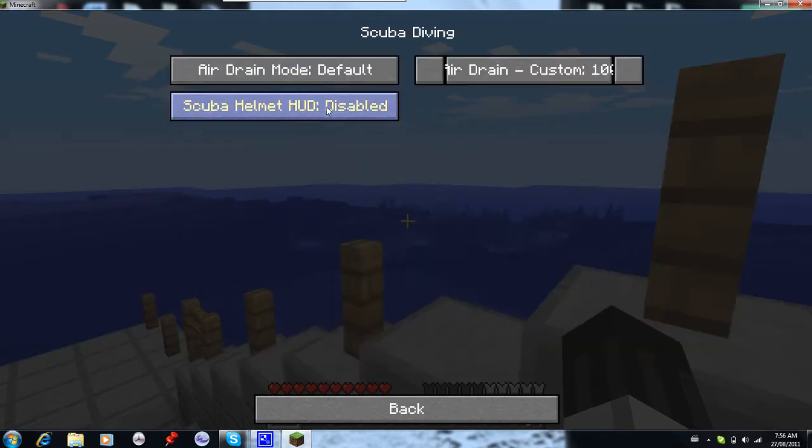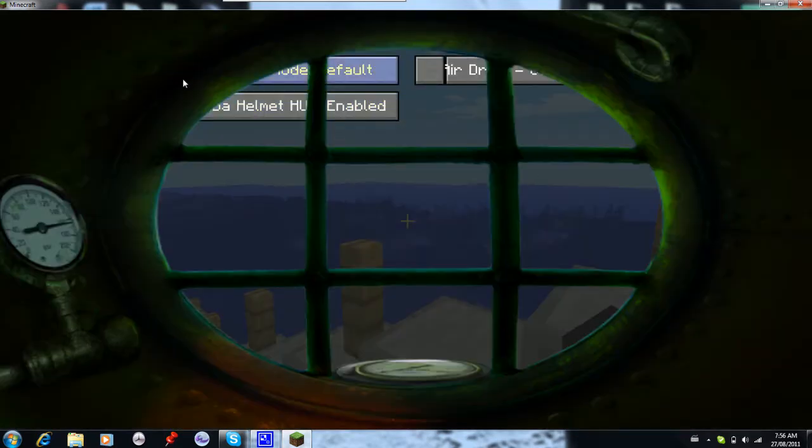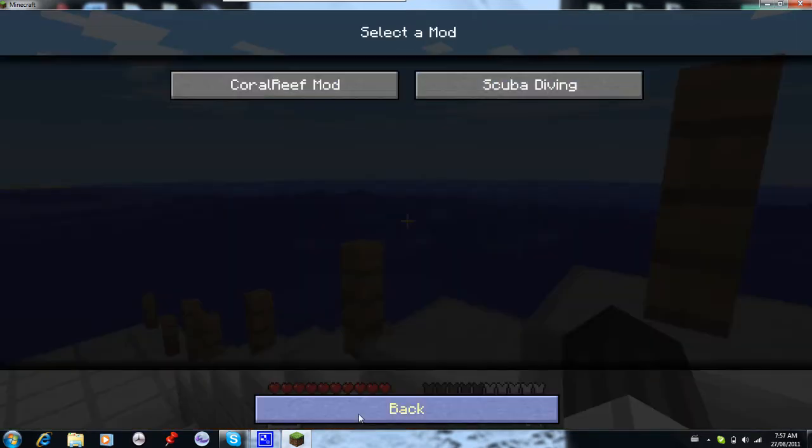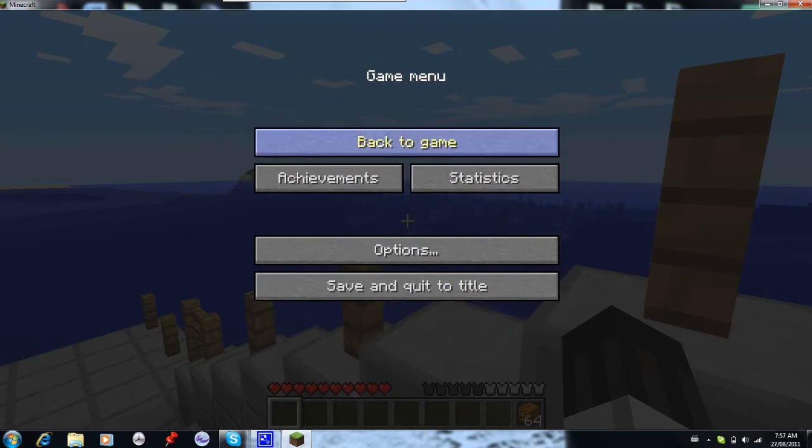I just want to show you that the scuba helmet — if you pull that up you get this big scuba tank or scuba helmet view that shows your air and all that good stuff. But I don't think you guys will be able to see as much, so I'm just going to turn that off for now.